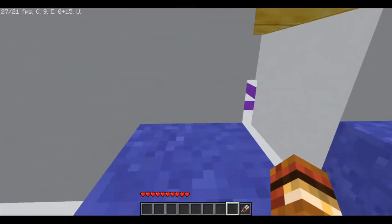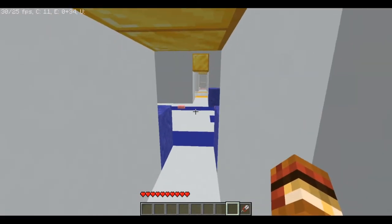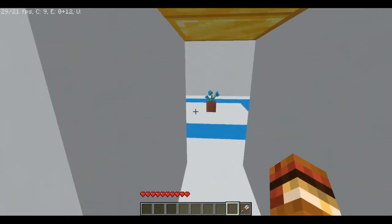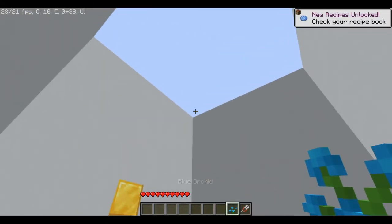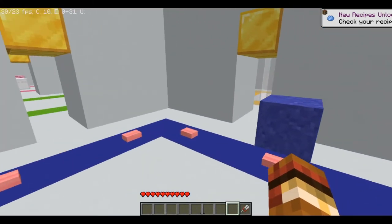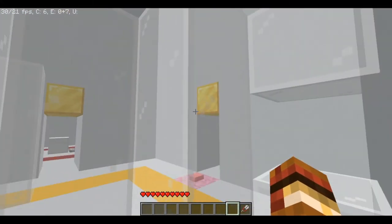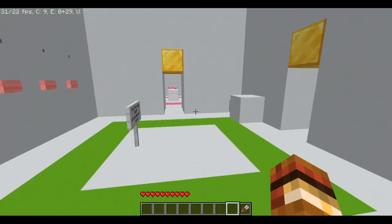There's a purple room and a blue room next. Let's go to the purple room - okay, not much we can do here, so I'm guessing we go to the light blue room. It looks like it's for later. Let's go to the red room and see what's there.